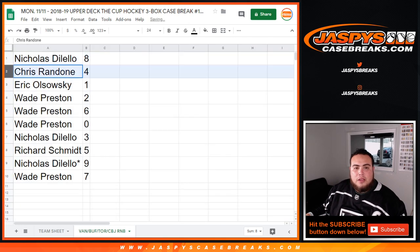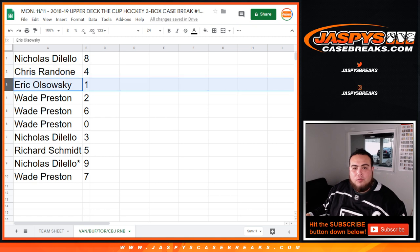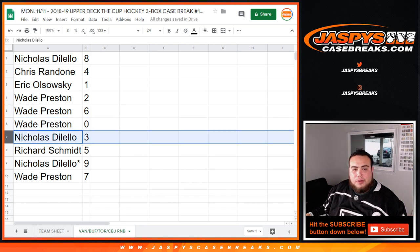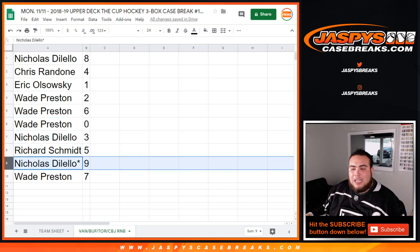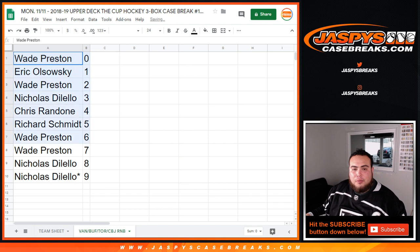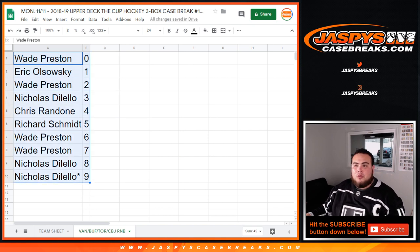So Nick you have eight, Chris with four, EO you have one — any one-on-one pull will be your hit. Wade with two, six, and zero — any redemptions, that'll be yours. Nicholas with three, Rich you have five, Nicholas last by Mojo nine, and Wade with seven. This will be the randomizing video for this break, and in a separate video we'll break open Cup Hockey Pikachu number ten. Appreciate it.